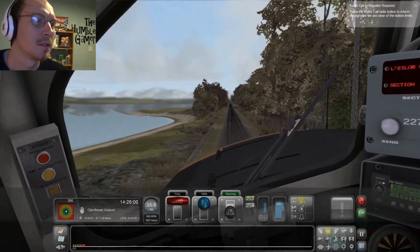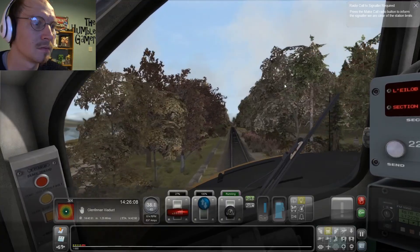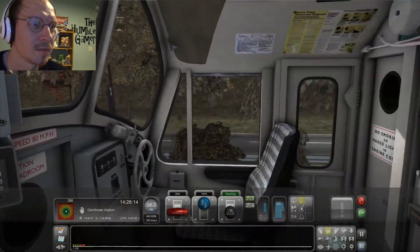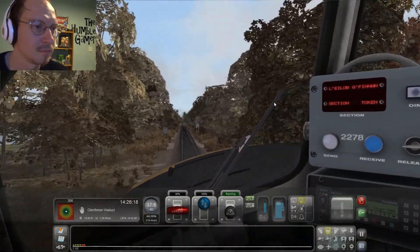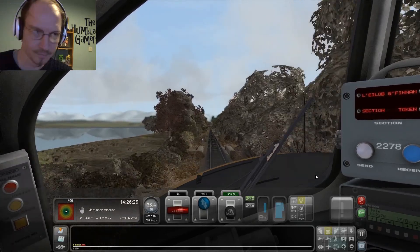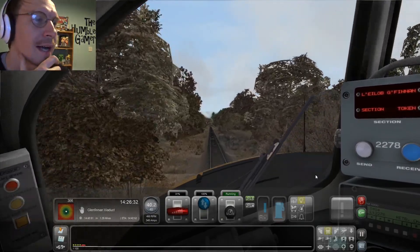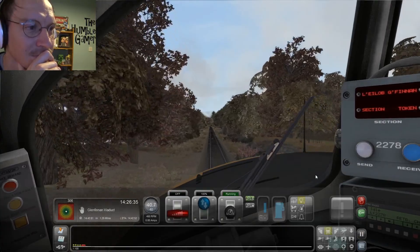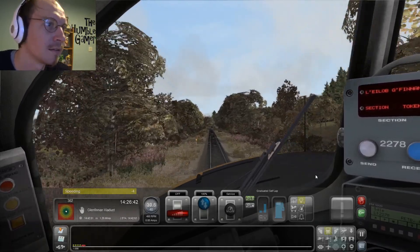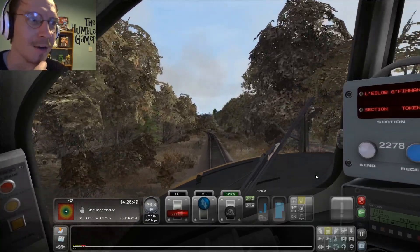Clear the limits — speak to Banavie again. There's the lock again, looking lovely. There's the road again, looking roadie. I is well clear of that station. Going to get some points taken off for speeding there — not many, maybe four. I'll take that. My score is now 302. I am positively acing this scenario so far — give it time. I've still got to get to Glenfinnan yet.